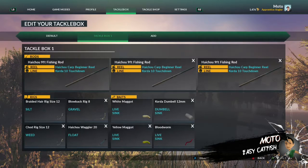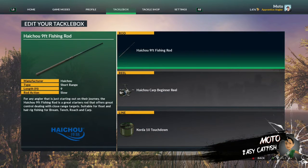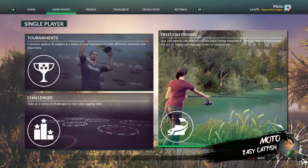What you're going to want to do is go to your tackle box. You're going to have bought the Gravel Blowback Rig 8 and the Korda Dumbbell 12mm. You want to have both of those things in your tackle box. So go over to the Tackle Shop, buy those two items, put them in your tackle box, and let's go fish.